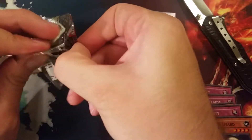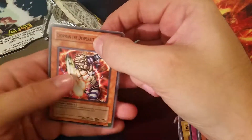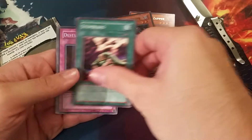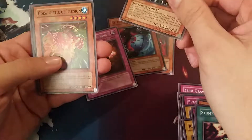These packs are like — the new packs now just come apart and these are like impossible. There we go. Another Shotman, Yellow Luster Shield, Algae, Stumbling, and a Destruction Ring. So I guess we're not getting another hollow. Ooh — Chaos Sorcerer, that's pretty cool.